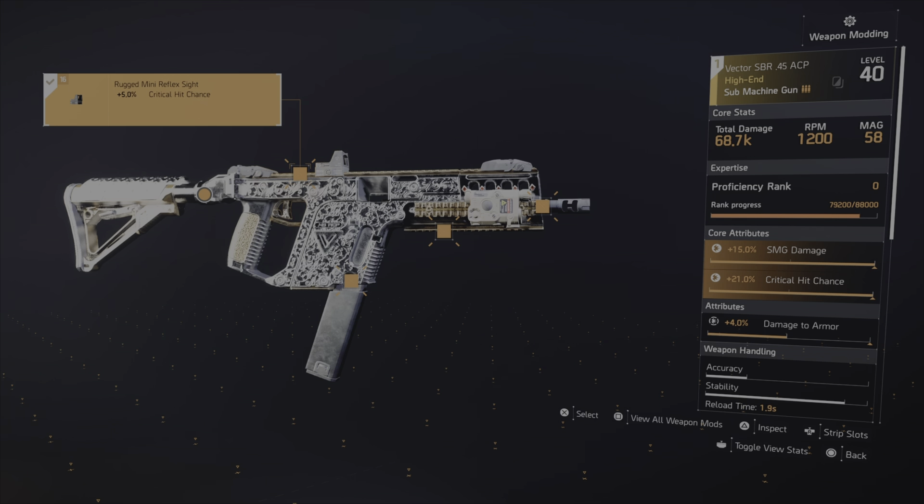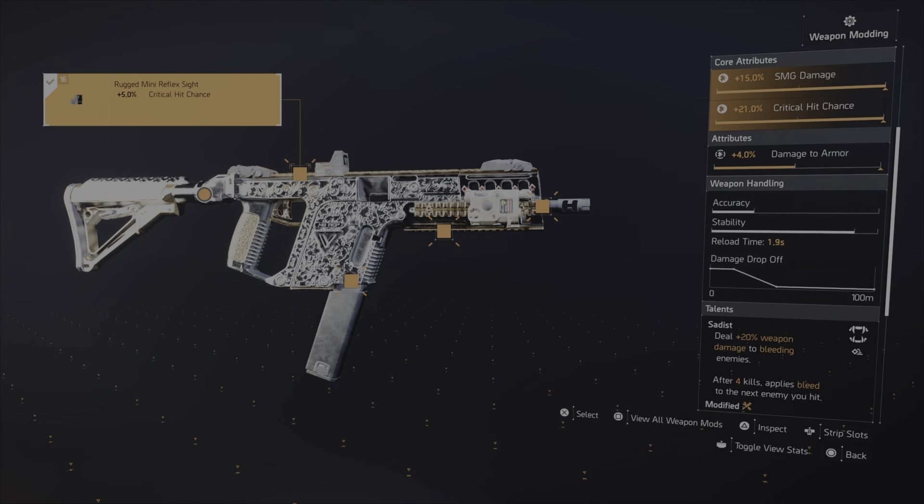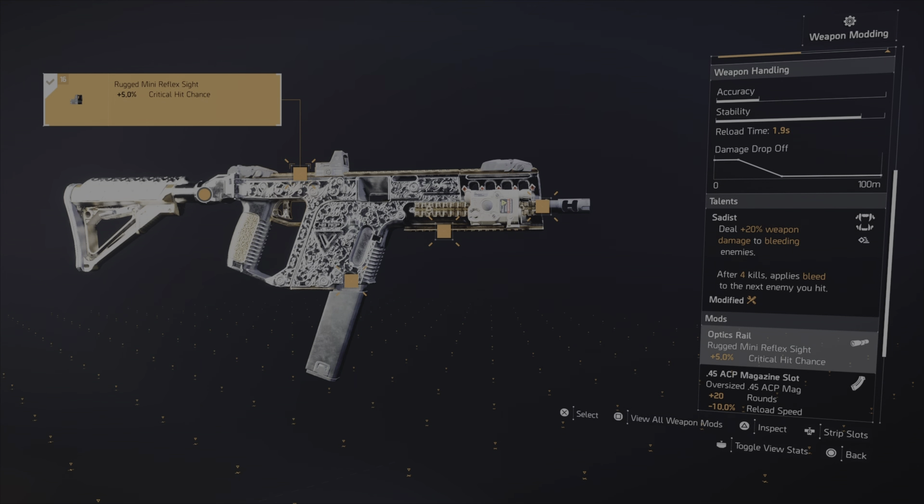For our primary weapon, we are using one of my favorite weapons of all, which is the Vector, primarily for that 1200 RPM. It's not the greatest, but it is what I have. Ideally you would want damage to targets out of cover, but more importantly the talent you want on the weapon is of course Sadist. This is a bleed build after all — deal plus 20% weapon damage to bleeding enemies. As far as how I have it modded, this is a crit build, so you want to reach that 60% crit hit chance cap and then invest everything else onto crit hit damage.